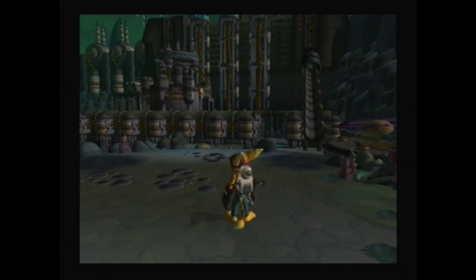Hey guys, it's BendyPenguin64, welcome back to Ratchet & Clank. In the last episode we explored the robot factory on planet Quartu and discovered that the only planet standing in Chairman Drek's way is Veldin, Ratchet's home.